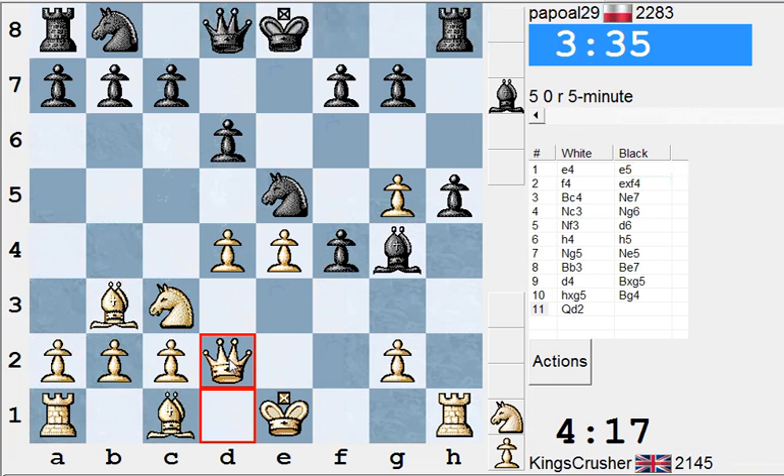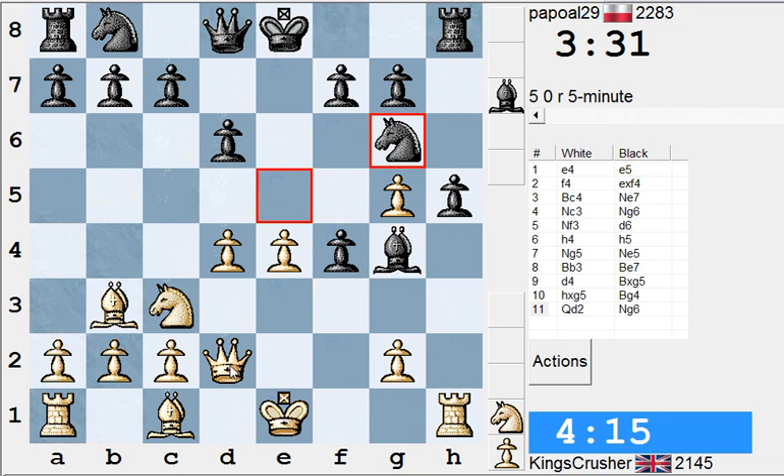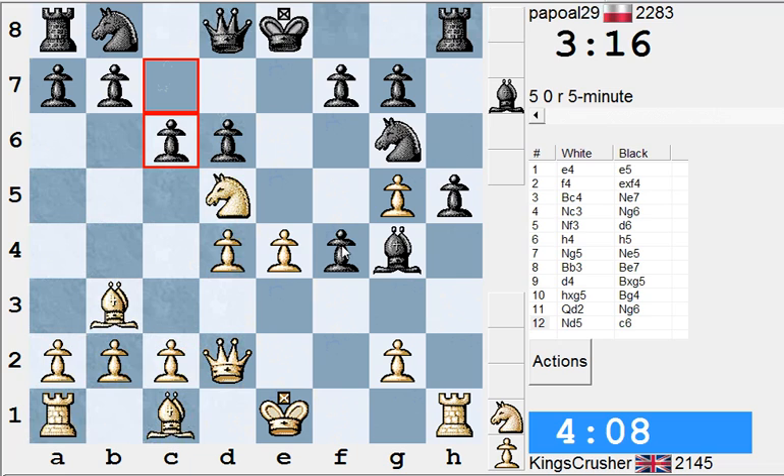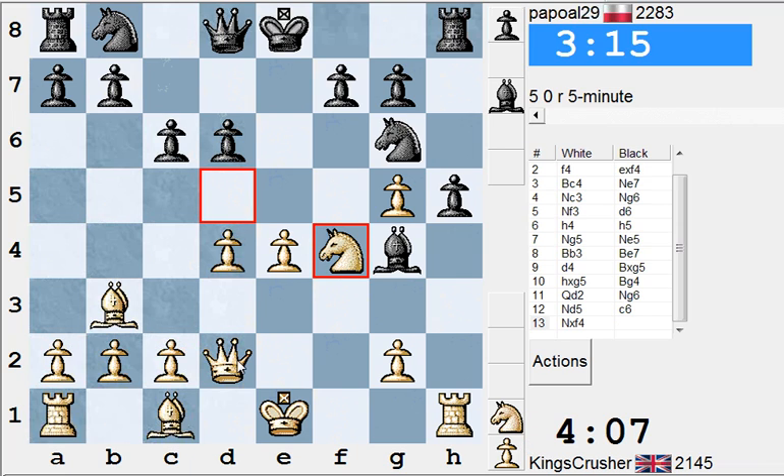Qf4 and I might actually be threatening Qg4 and Rxh8. Nope, my piece is just blocked in. I'll try and win back a pawn here. Also c7. So Qg5 is Nc7 or Nf4. One other option - I think Nf4 looks good for a moment.